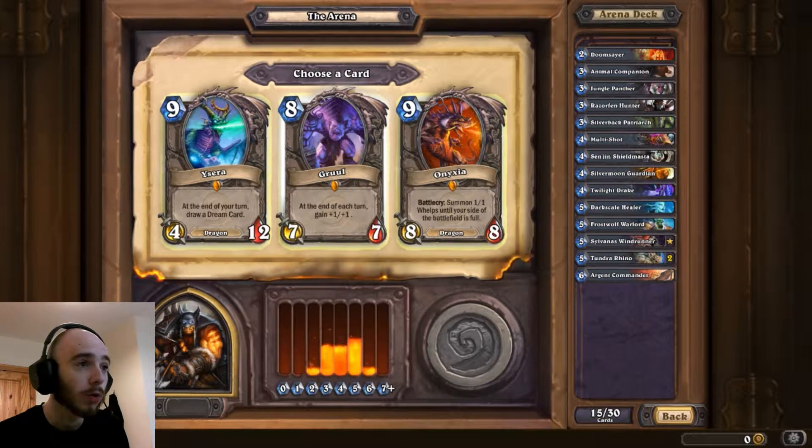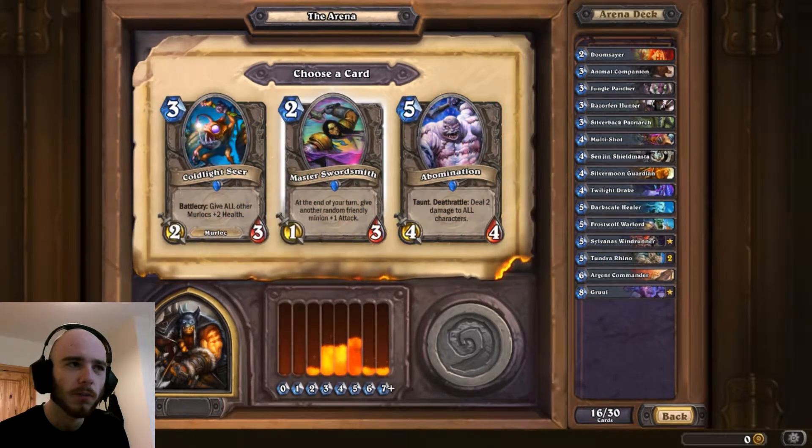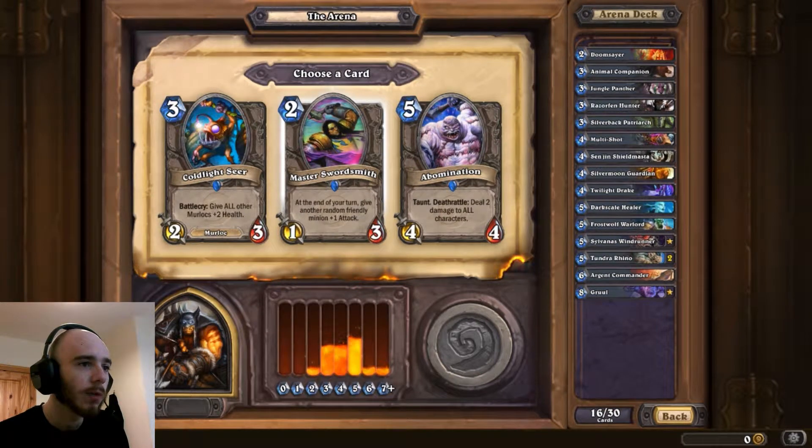At the end of each turn, gain plus 1, plus 1 - Gruul. Or Onyxia. I'm going to go with Gruul, to be honest - plus 1, plus 1 each turn. At the end of your turn, give another random friendly minion plus 1 attack. We'll go with that.